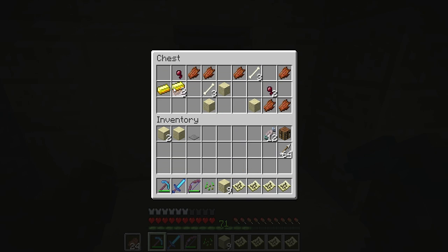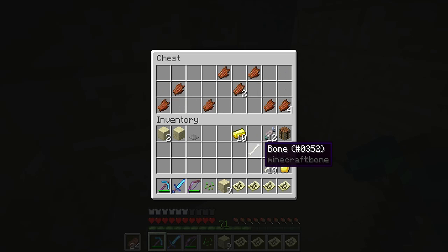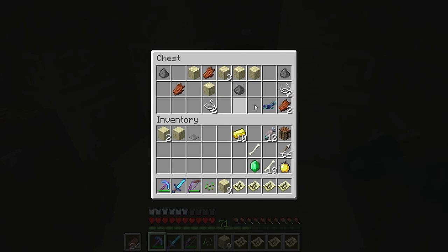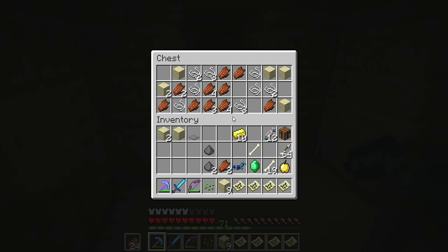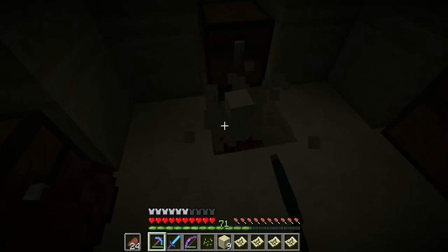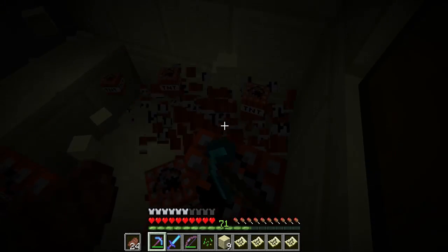Okay, so what's in these chests? Got some gold — do I really need any of this? A golden apple, I'll take that. These bones for bone blocks, always useful. An emerald, some diamond horse armor — nice! Gunpowder and just a whole bunch of other rubbish stuff.